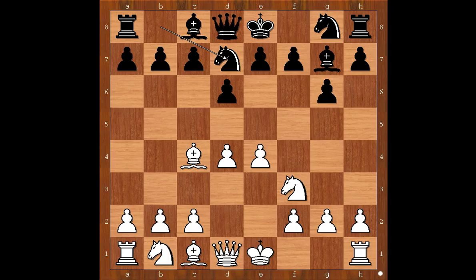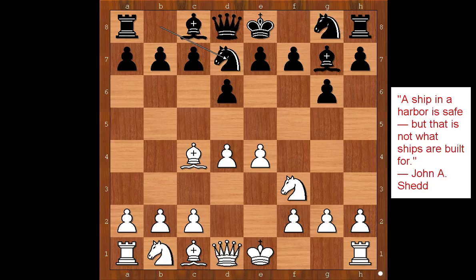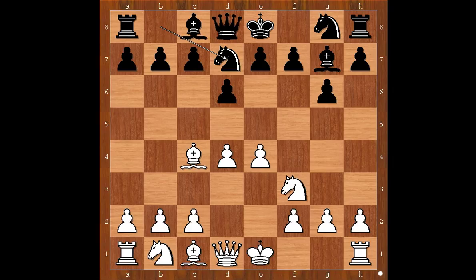White to move. What would you do in this position if you had white pieces? Is castling good? Knight to c3? Or maybe there is a killer move. Max Elway played bishop takes on f7, check.